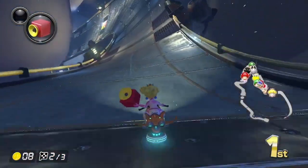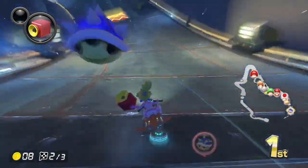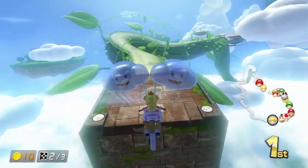We'll also get to see the Super Horn in action, assuming we don't get hit by lightning in the next three seconds. So the Blue Shell will kind of hover over you, and that's the perfect time to actually use the Super Horn. You do not want to use it too early, obviously.